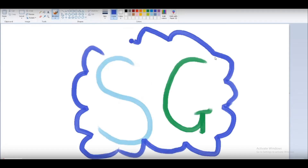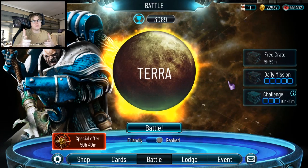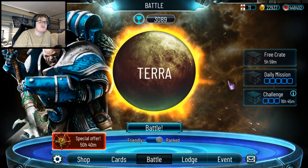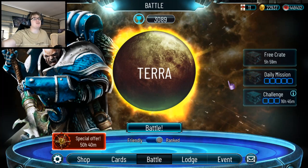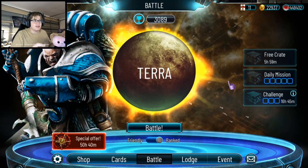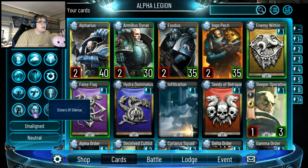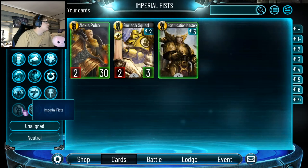Good morning everybody, it's Vapix here from Subjugated Gaming bringing you some more Horus Heresy Legions. The new factions Imperial Fists came out last night, so we're gonna go through card by card and give our first impressions on them. As you can see under the Loyalist tab, they're bringing out the new three factions: the Sigillites, the Sisters of Silence, and Imperial Fists.